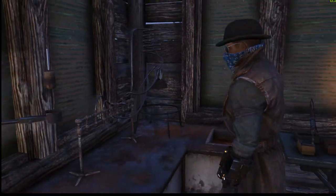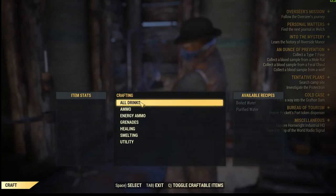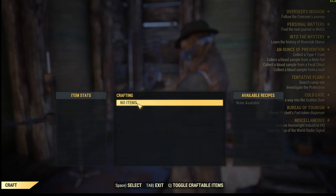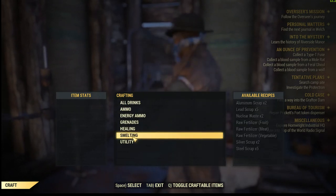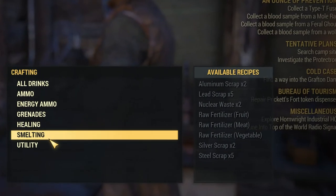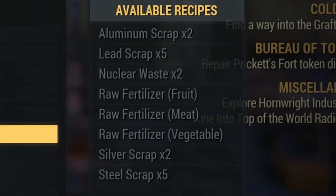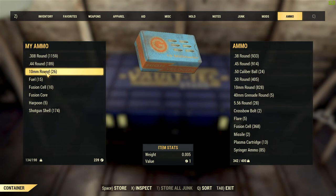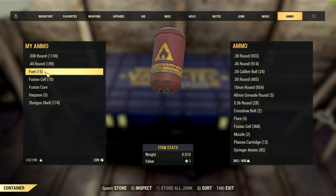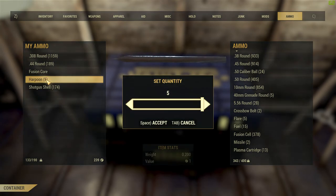Then go to a chemistry station and do the same thing there. The main thing you need to do here is smelting, utilities, and all of your ammo - do it all, but smelting is the biggest thing. That's going to free up a lot of space that you can put into your normal stash.